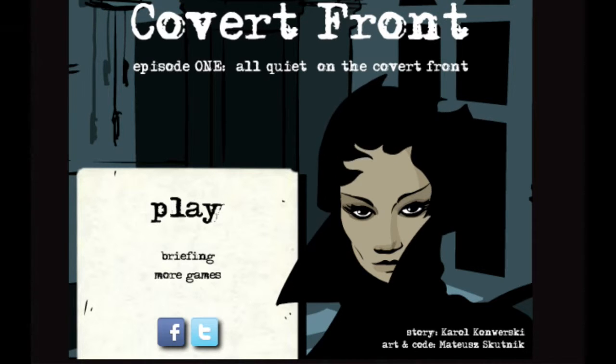But this is on Newgrounds. It's definitely an awesome game that I recall. It's a point-and-click adventure with some puzzle aspects in it, but it is pretty much a different era. You're like a secret agent in an era of World War I-ish, and you're supposed to infiltrate Carl Von Toten's house and find his plans and some stuff. The story's by Carol Konwurski — I'm going to butcher those names. Art and code is by Matsuzskutnik. Let's get started.